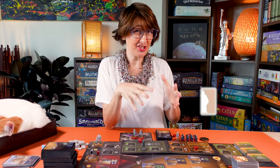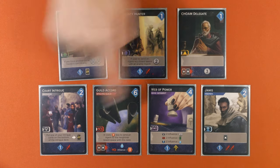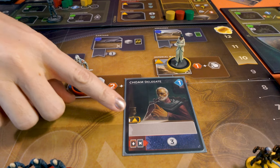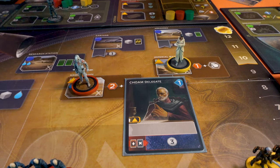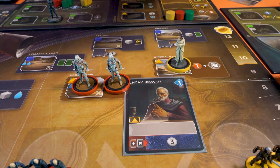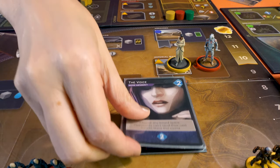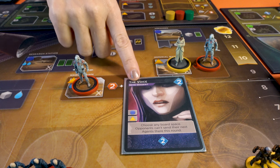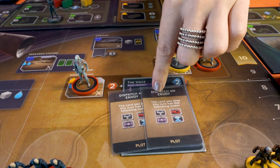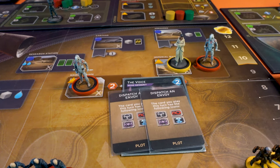Finally, there's Infiltration — a special Agent icon. Some of the new Imperium cards have a partial profile of an Agent, which means you may infiltrate an occupied board space. Enemy agents don't block your Agent from being placed on a board space that shares the Agent icon. You can't use Infiltration to send a second Agent to a space where you already have one. Infiltration does not allow you to ignore the effects of the Voice card. If you use the Intrigue card Dispatch an Envoy to add icons to a card that has Infiltration, the new icons you add do not allow you to Infiltrate.